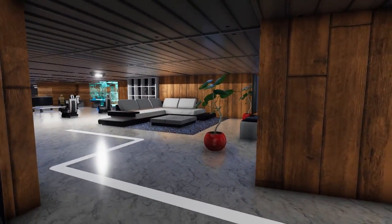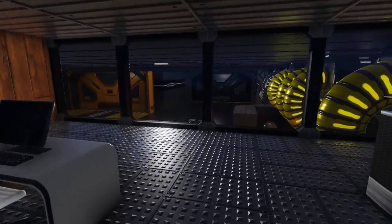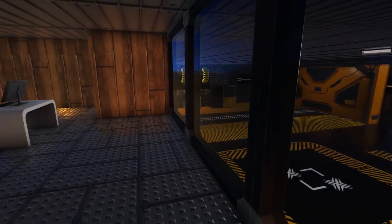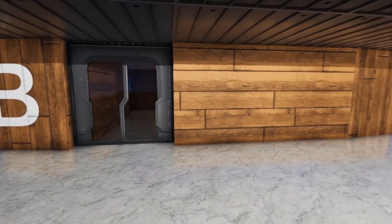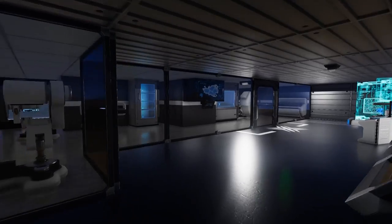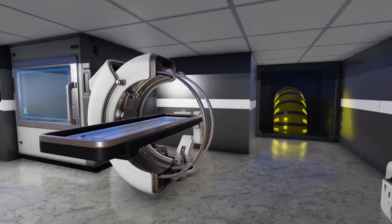Taking the elevator up to level 3, we come into the crew quarters, where we have a nice little lounge area that you can hang out, talk with your friends, and look down into the hangar bay on the second level. Through this area we have a couple of bedrooms as well as bathroom shower amenities. We also have access to the science lab, because when you're out in an aircraft carrier conquering the galaxy, you might want to do some scientific research.